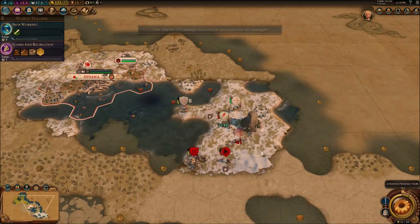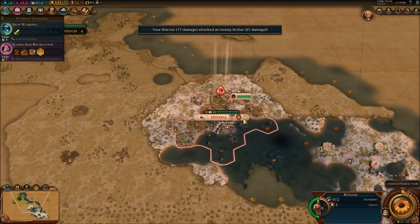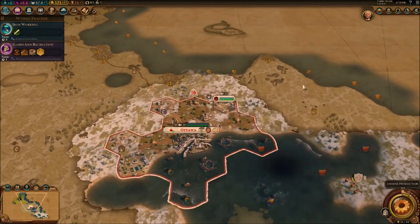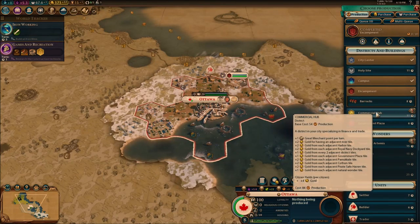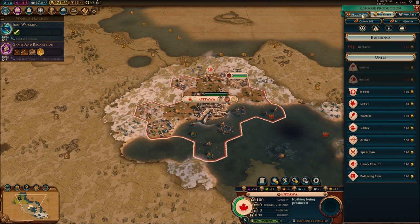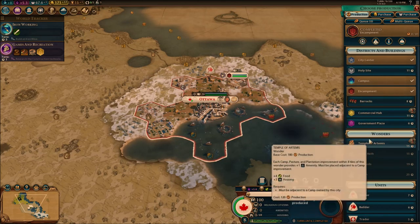Let me just attack them while I'm at it. I'm going to rebuild all the farms possible — I still have one build left. The encampment is finally done, so I'm going to be able to protect my city. I can get barracks, which is going to give us more production, or I could get a commercial hub for getting more money, which is probably what I want to go for.